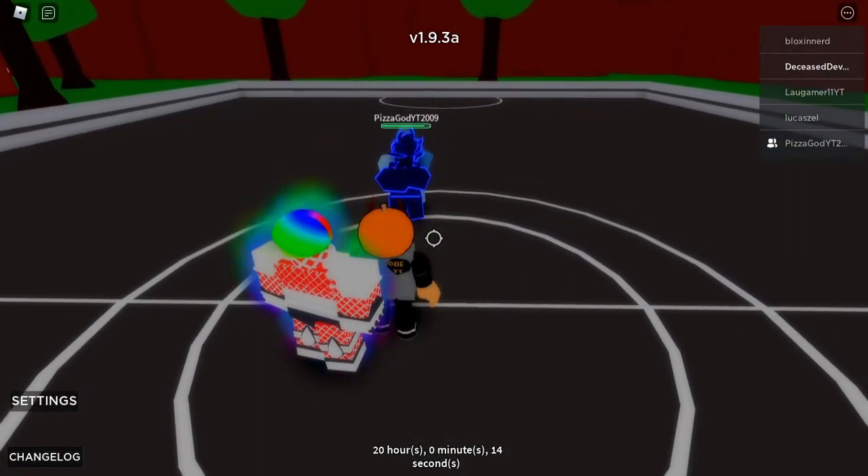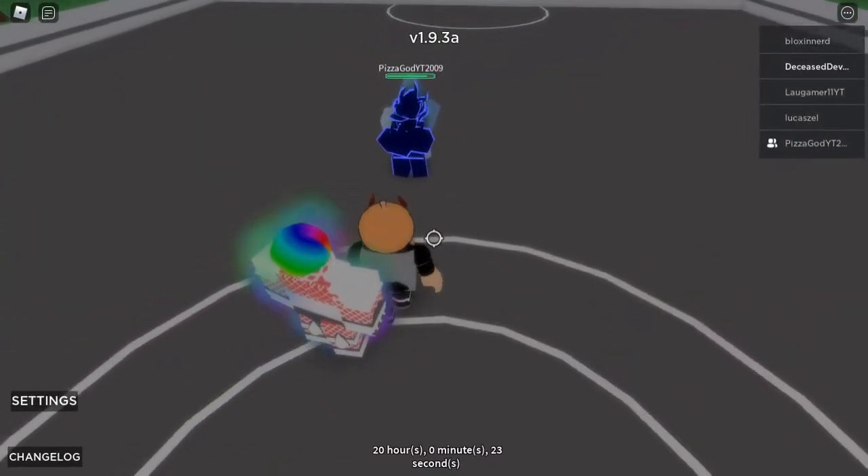So the first move, which is E, is left hook punch. You press E and you punch them. It doesn't do all that much damage since he's blocking.